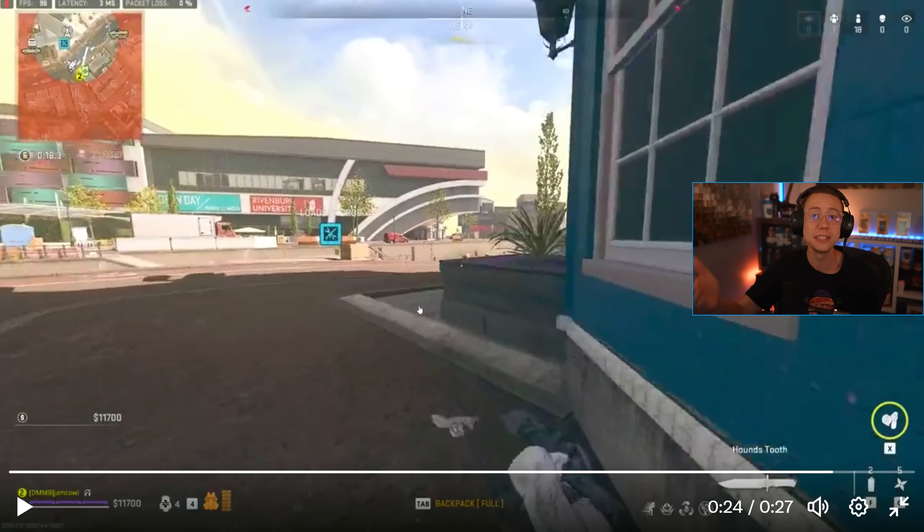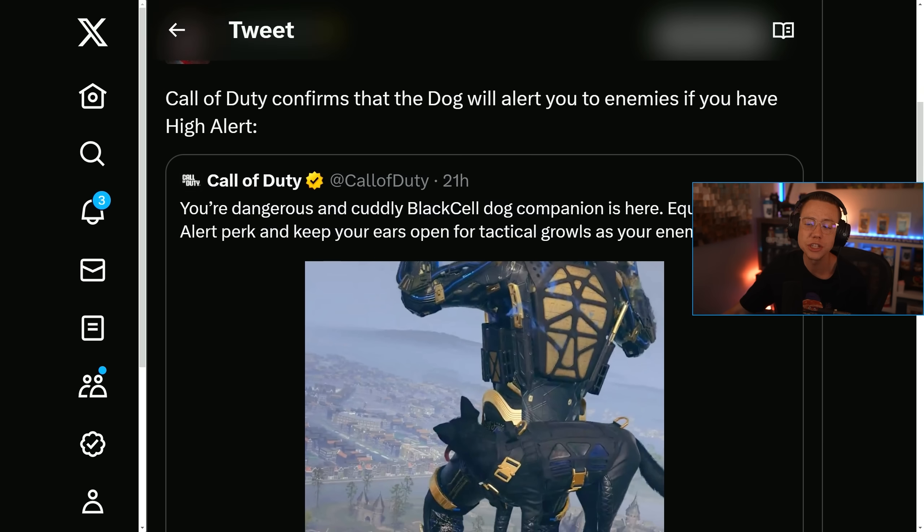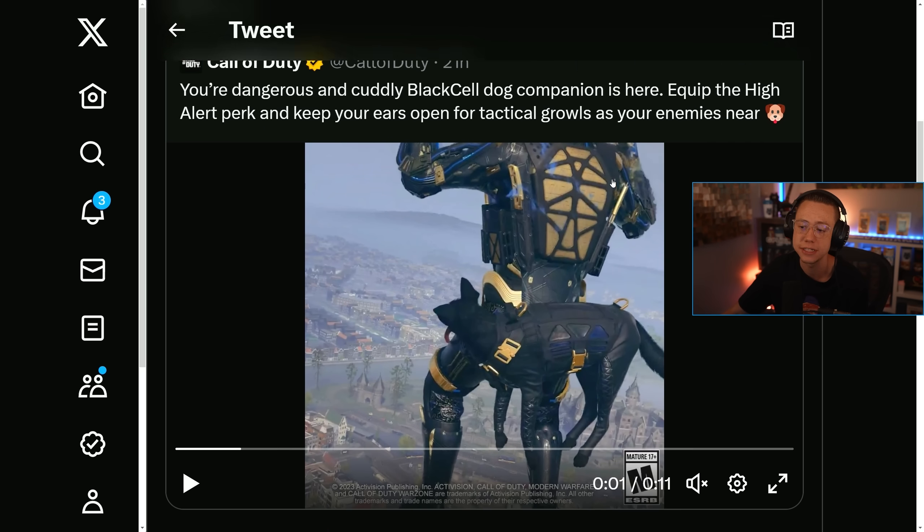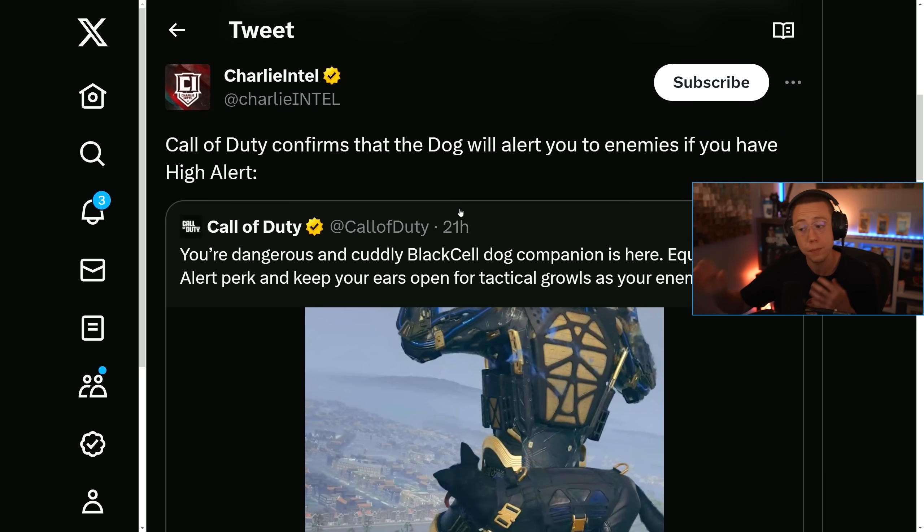Exactly what JamCal says there — that player was able to find out where he was sitting because that dog was growling. Would the same have happened with high alert? Probably. Call of Duty actually posted a tweet saying: 'Your dangerous and cuddly Black Cell dog companion is here. Equip the high alert perk and keep your ears open for tactical growls as your enemies near.' So they're confirming that if you have high alert on as a perk, Merlin is going to growl when you get that high alert notification. However, last night while playing ranked, I had numerous instances where someone would look at me and I would get the dog audio before I got the high alert ping — and sometimes I got the dog audio when I didn't get a high alert ping at all.